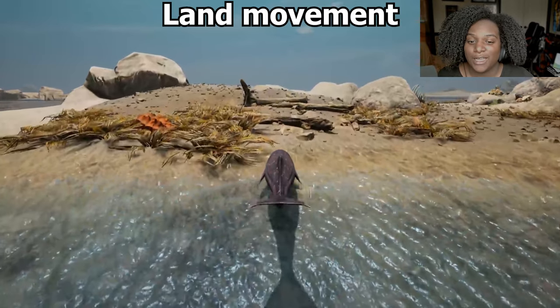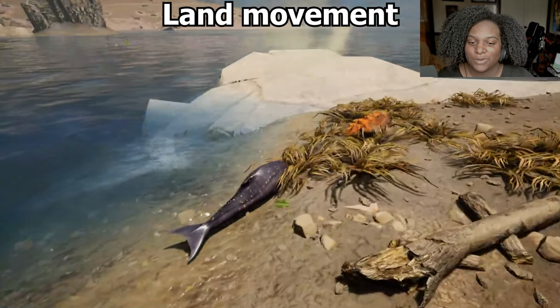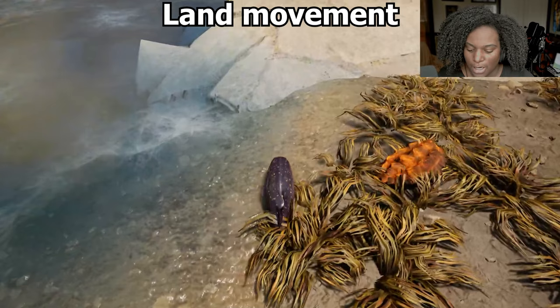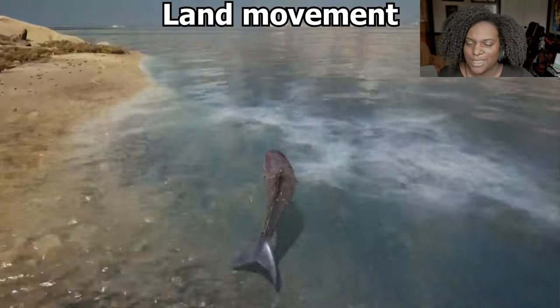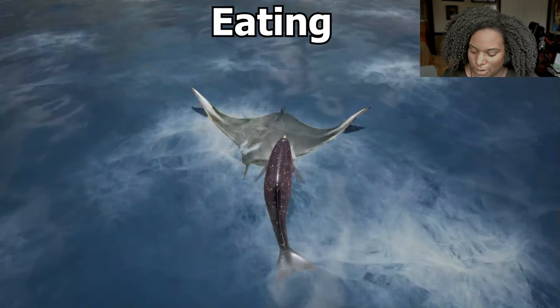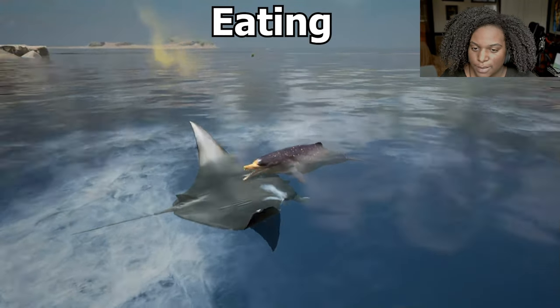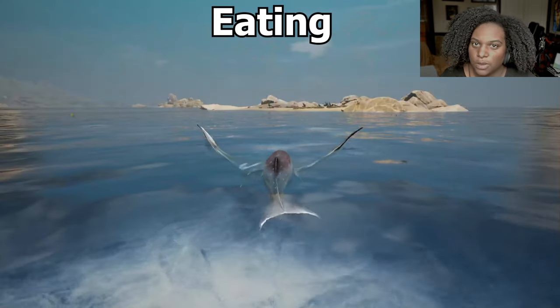We're going to see if we can move on land. We can breathe just fine, so you don't really have a problem like drying out, but it is not very fast — and that makes sense. Here's our eating animation — pretty simple, just taking small little chunks out, nothing insane.